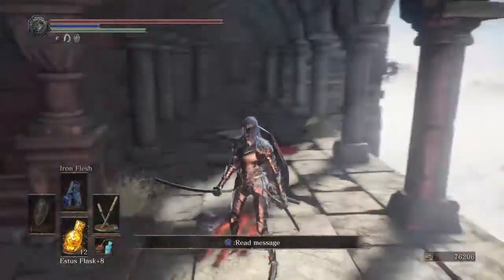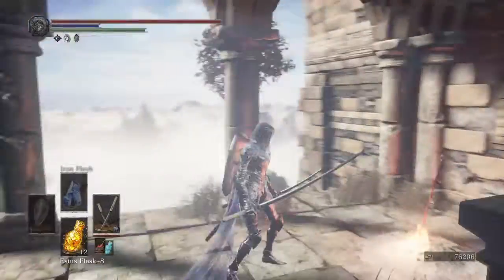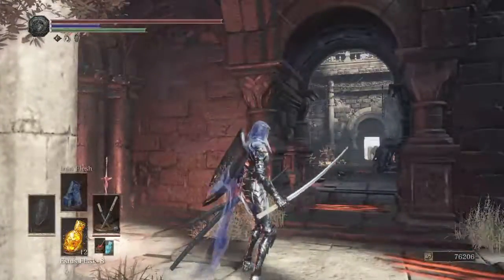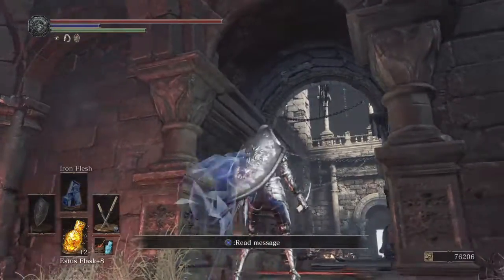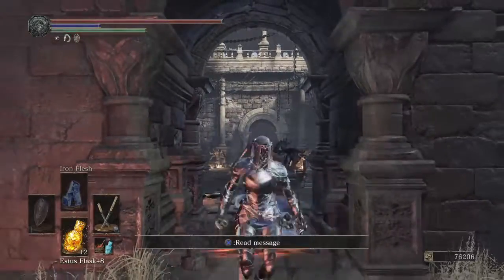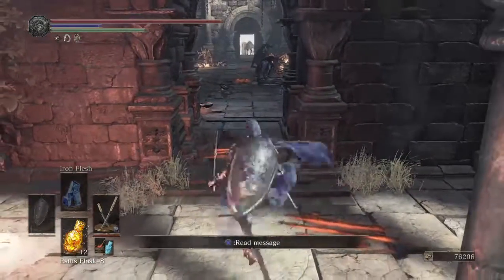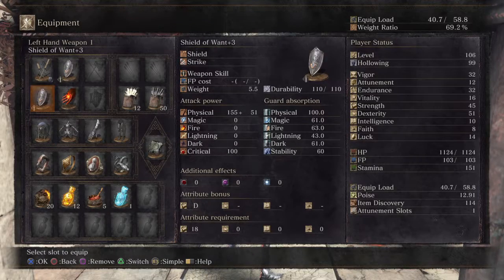Today we're going to be talking about soul farming. We're here on Dragon's Peak, and as y'all know, the enemy up there constantly spawns a knight, and it just goes on and on until you kill that person.